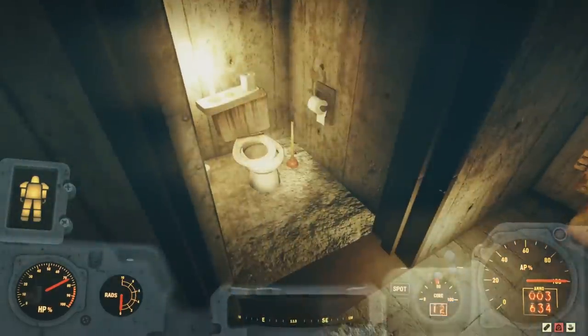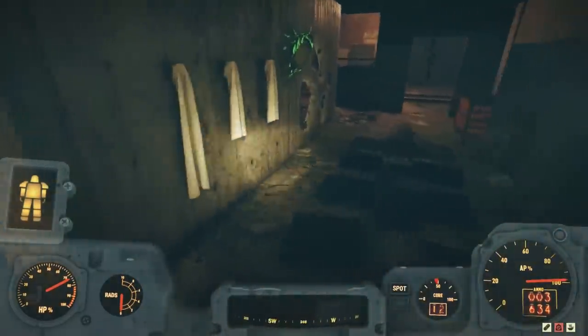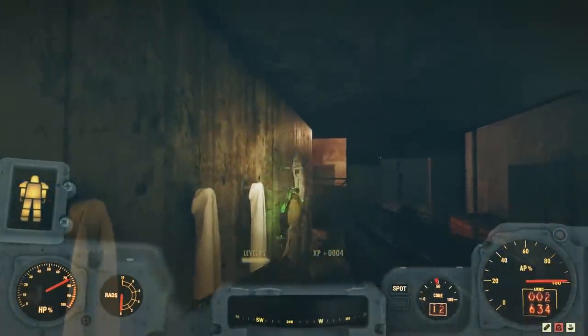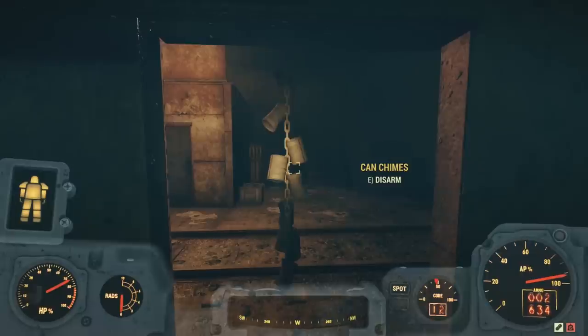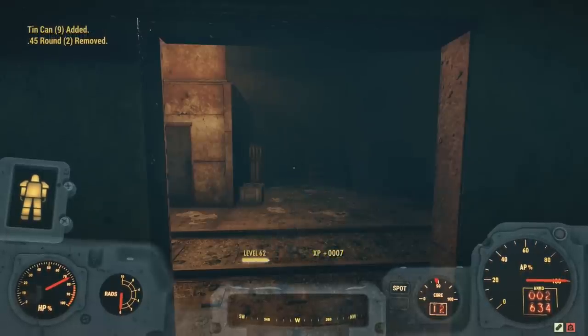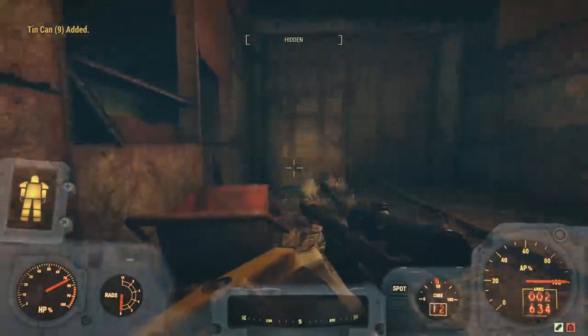Turning right, we find a hallway with a radroach. Here we find a couple of restrooms. And turning left, a locker room with yet another radroach. Continuing west, we see that the doorway has been booby-trapped by can chimes — likely not something miners would have done. Maybe raiders or strange people wanting to explore a mine.